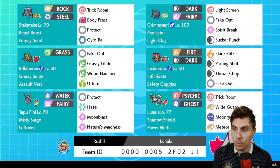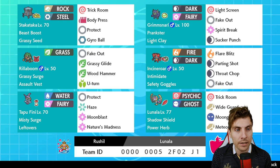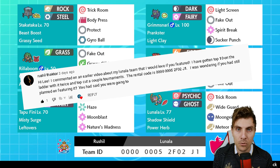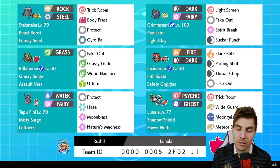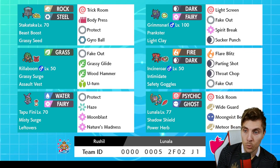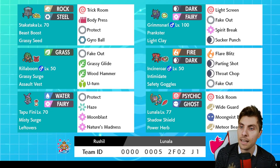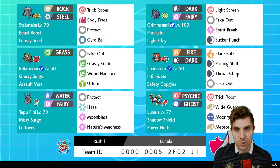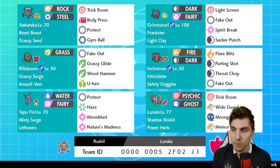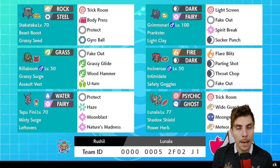Today's team is from Rushell Thakar - thank you so much for providing the rental. It is a Lunala team, very exciting. Lunala is the restricted on the team and it's a heavy trick room-based team. You've got Trick Room, Wide Guard, both great techs in this format, and then Moongeist Beam. With Power Herb giving that special attack boost, you can check out big damage turn one. With the Ghost typing, Lunala is immune to Fake Out which is so prevalent in this format.